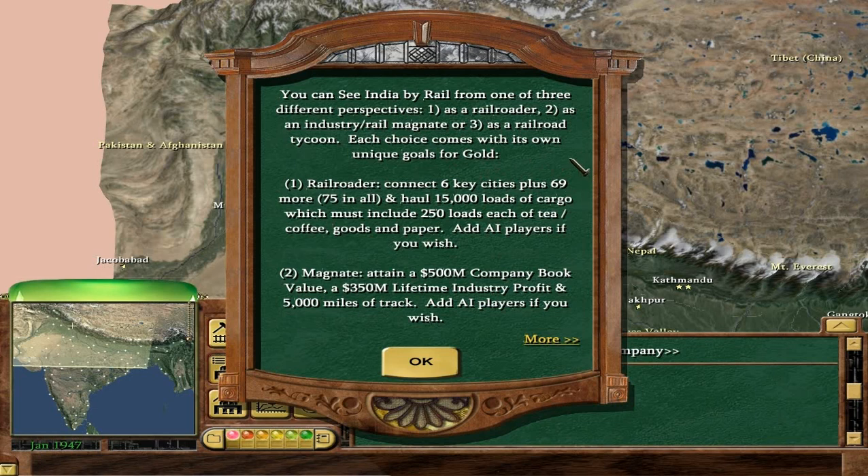We are going to be playing as a Railroader, but I'll just read out everything for sake of completeness. Railroader — what we're going for: six key cities plus 69 more, so basically 75 cities, which is basically just every city on the map pretty much. And 15,000 loads of any cargo, which must include 250 loads each of coffee, goods, and paper. Add AI players if you wish — we have done.